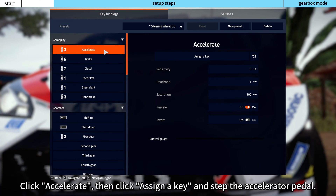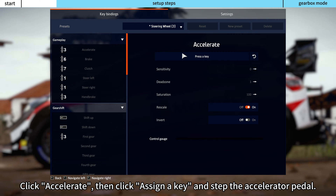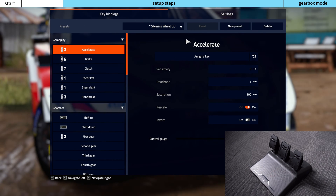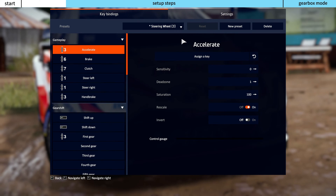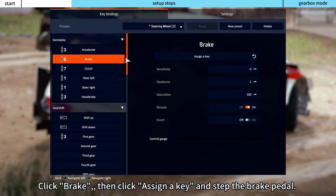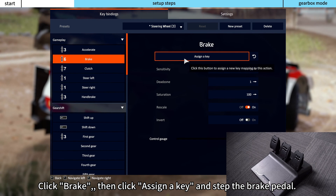Click Accelerate, then click Assign a Key and press the accelerator pedal. Click Brake, then click Assign a Key and press the brake pedal.